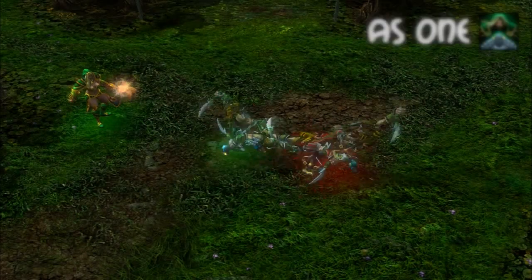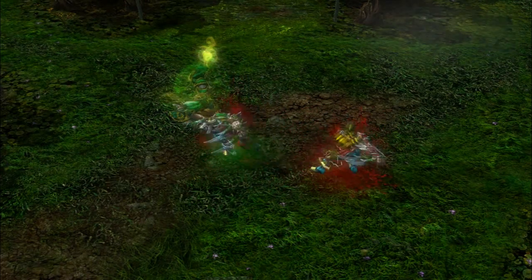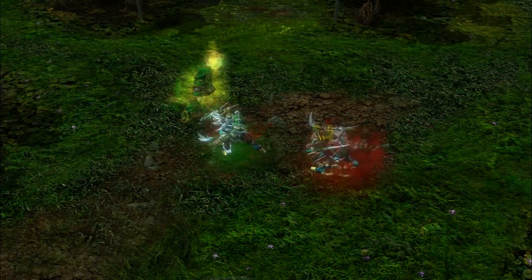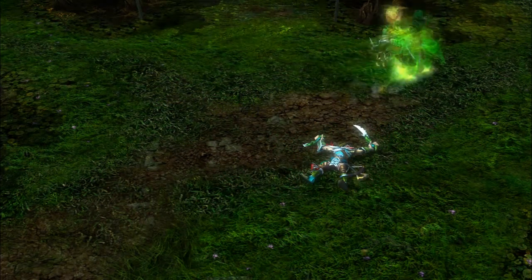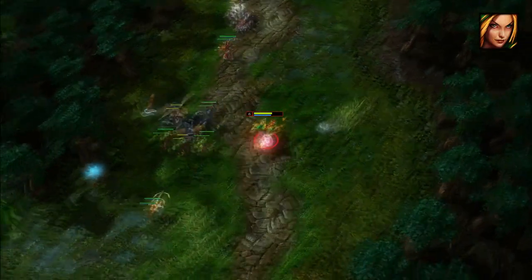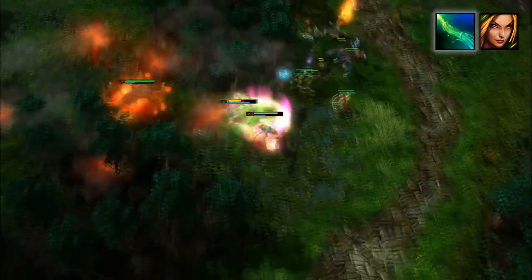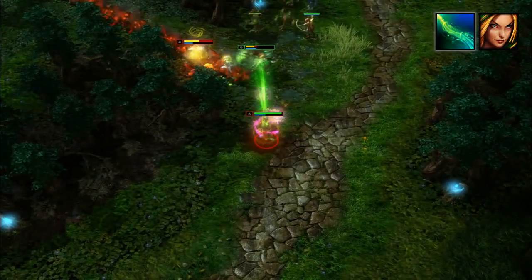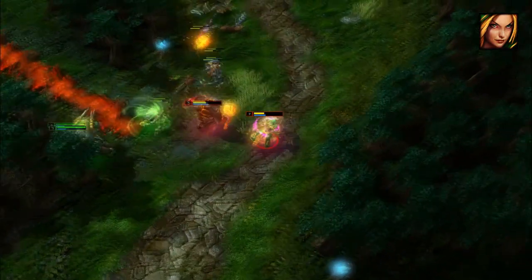Finally, the moment you've all been waiting for. Her ultimate allows her to hop inside an allied hero where she takes zero damage and gives the hero an attack speed and damage boost. While inside, she can use her other skills and items freely. Giving Empath an incredible amount of survivability, she's able to avoid dying to damage over time spells by simply hiding in the body of a nearby teammate.